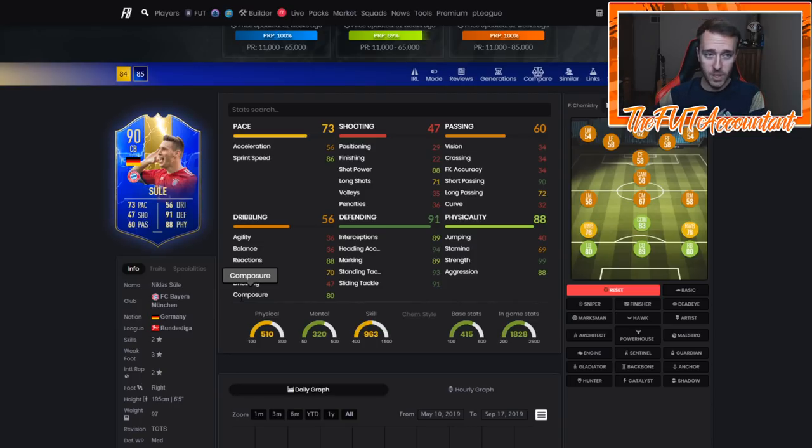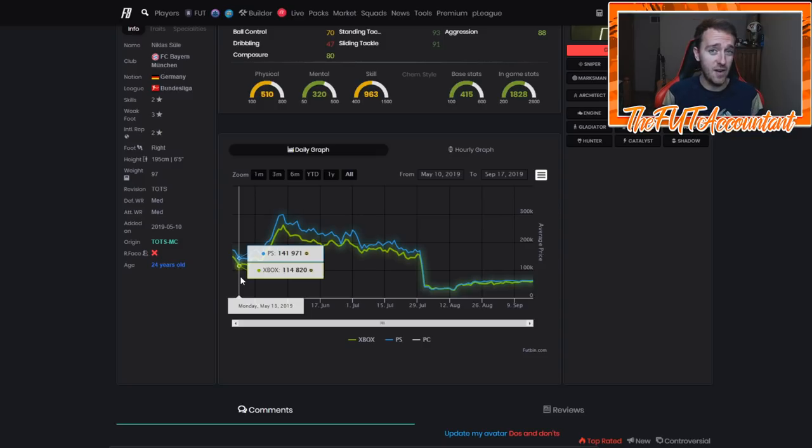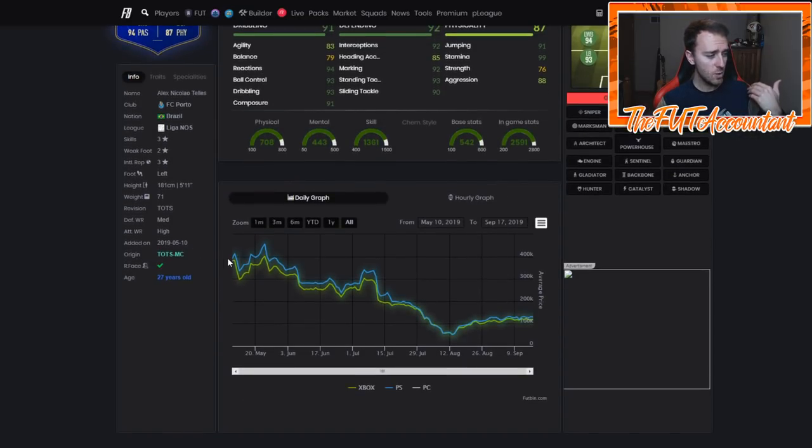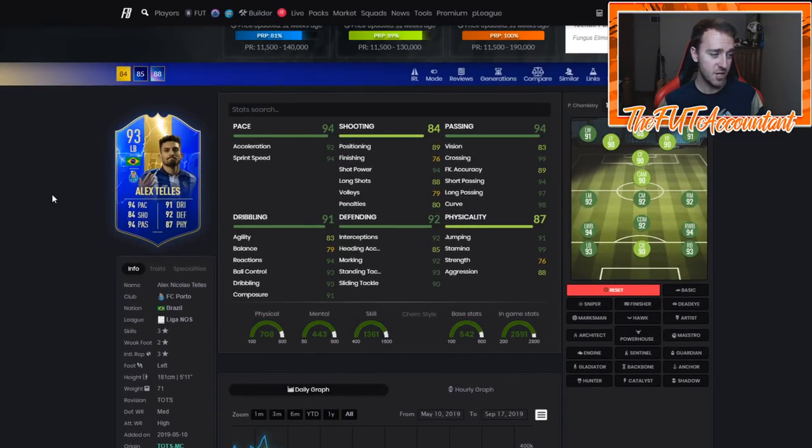It was really good for the market last year, what EA did making that SBC on a Monday. You have the weekend league sell-off — everybody's playing a full weekend trying to get the best rank, best rewards. So the sell-off extends into Sunday. Then on Monday, people knew the guaranteed SPC was coming, so cards just got panic sold. Because people think they're going to pack one of the high level cards, they sell. But in reality everybody's packing the low tier guys, and the reward is untradeable — so it's not putting supply onto the market. Then prices rebound.